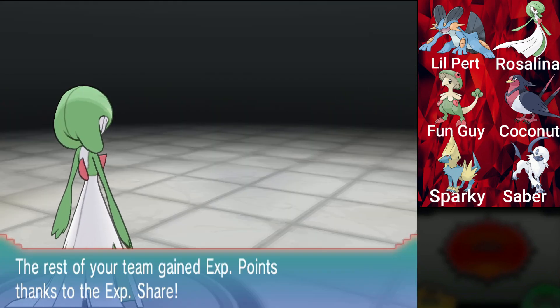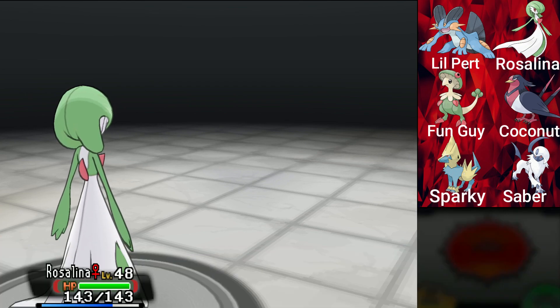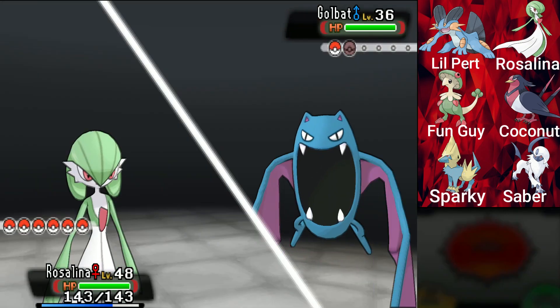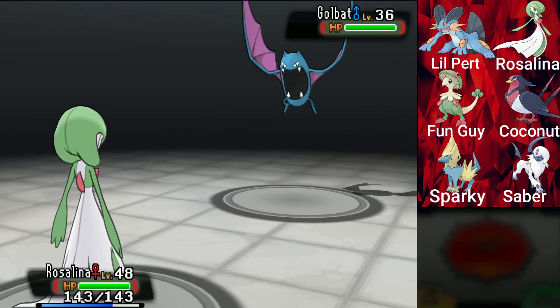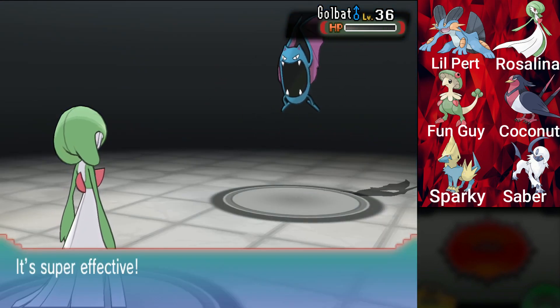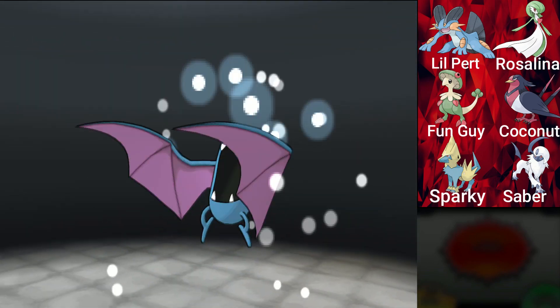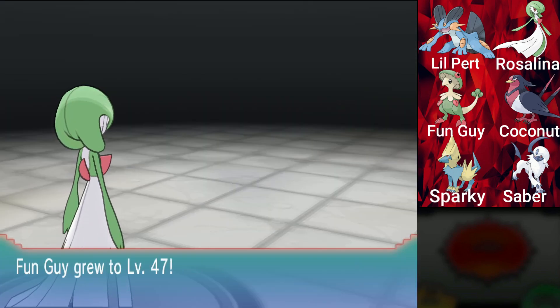Now we got Rosalina with all her PPs back — that's nice. Golbat. I love Rosalina against this. She's like a buzzsaw to Team Magma Pokemon. She just comes in and messes them up so badly because she's super effective against everything except Numal, and she's still good against Numal because she's just so strong. Funkeye's level 47.